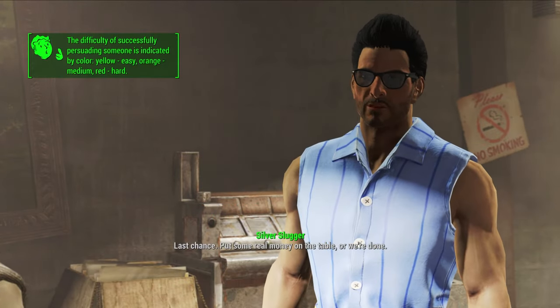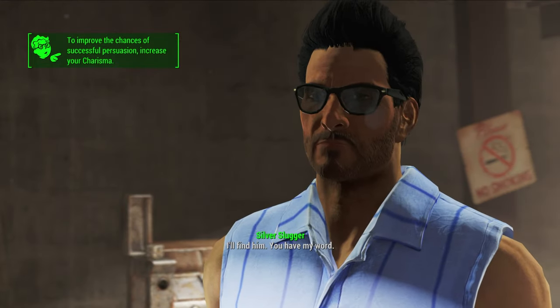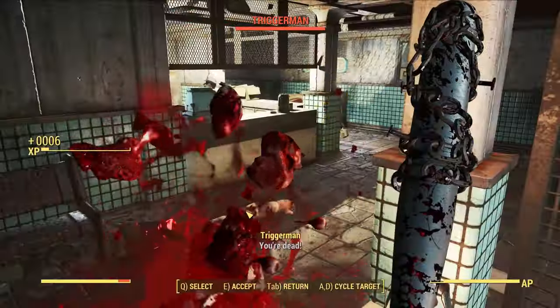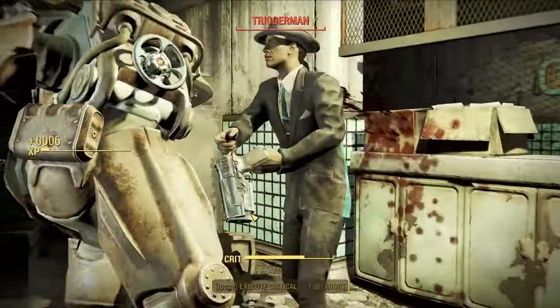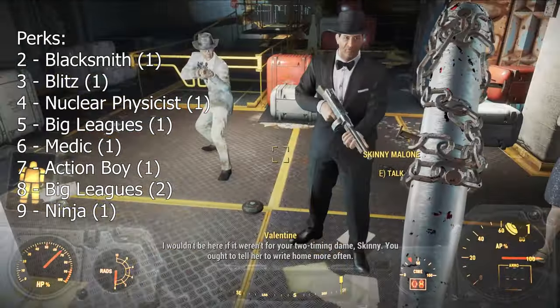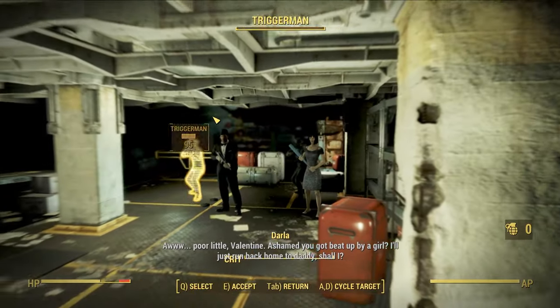Finish the Story of the Century quest with Piper and pick up Unlikely Valentine from Ellie Perkins, then head off to rescue Nick. The Triggermen should be no issue — most of them go down in one hit. For leveling up, put a point in Medic, Action Boy, and Ninja. Even though we aren't a stealth character, it is possible to plan some sneak attacks to help us at the beginning of a fight.